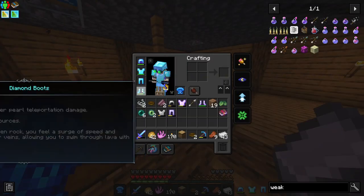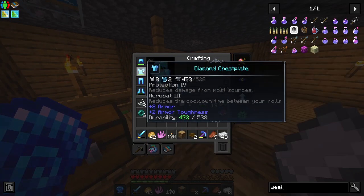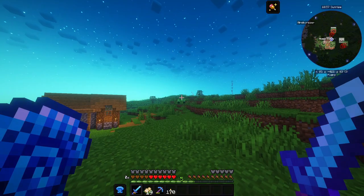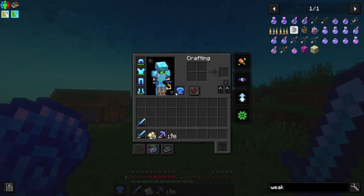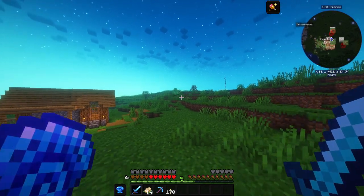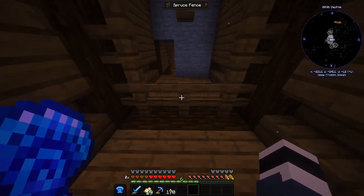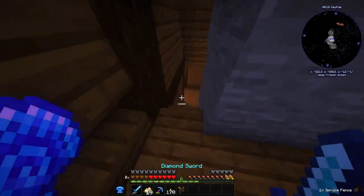All I wanted was XP and I got attacked by an enderman who ruined my new shiny armor. But now we have protection 4 on all items. There's a mutant creeper fighting a zombie — maybe we can have a rematch with that guy too, but not today.